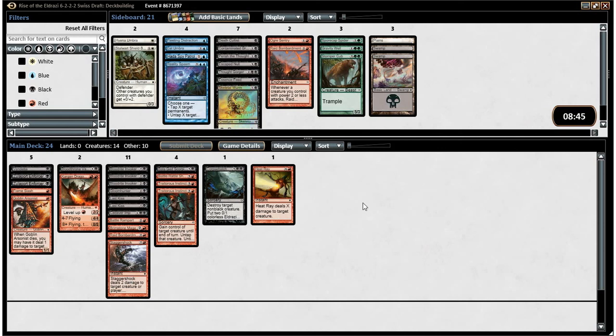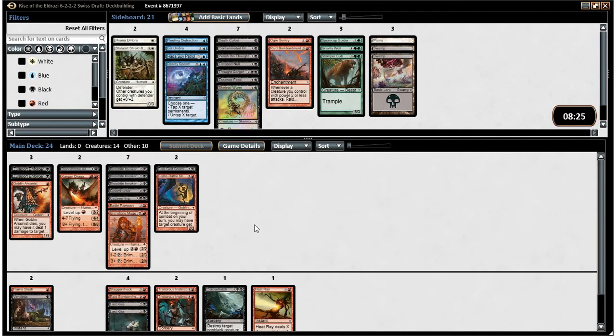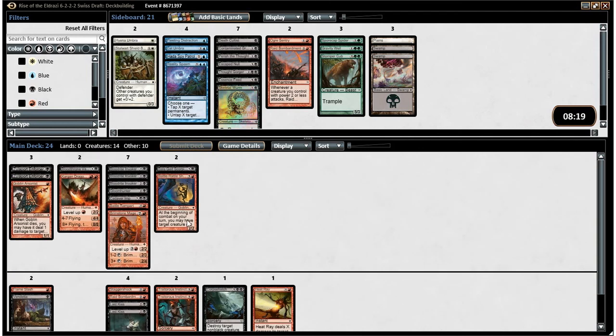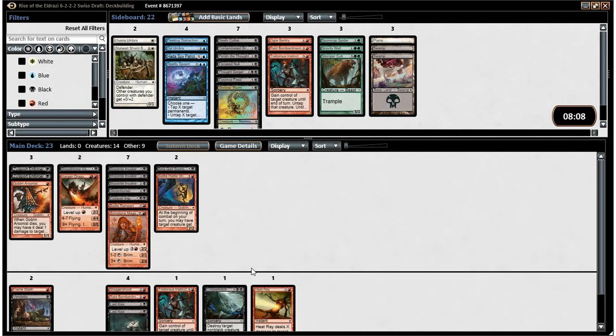We have a huge glut of three-drops. We have pretty good removal — Flameslash, Vendetta, and Heat Ray are all premium removal in this format. Corpse Hatch isn't super far behind that. Last Kiss and Stagger Shock are good for slowing our opponent's early development or killing their guys so we can get through for more damage. I think we do still want to run two Traitorous Instincts, although maybe I'm wrong. Against an opponent with Eldrazi it's probably the most ridiculous — you can just steal their Eldrazi and destroy them with their own dude, and if you're lucky you can also sac it to your Bloodthrone Vampire.